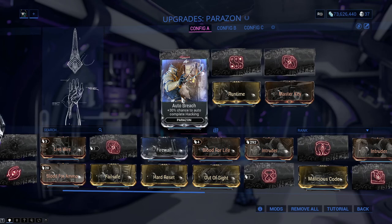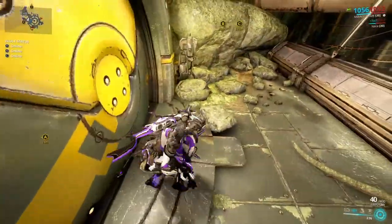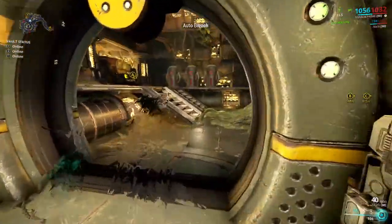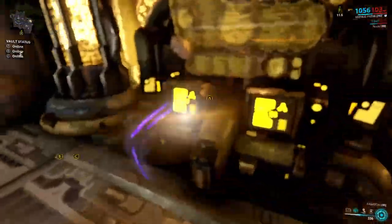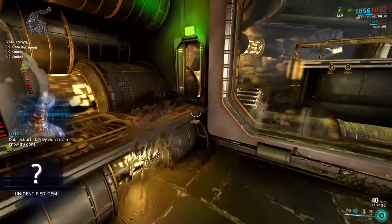Auto Breach has a 7% drop chance from spy vaults on Uranus, Neptune, Pluto, and Sedna from the third vault. It is one of my favorite Parazon mods because it has a 30% chance to auto-hack any console, even the sortie ones when you need a cipher to insta-hack. Irreplaceable for me — I use it all the time.